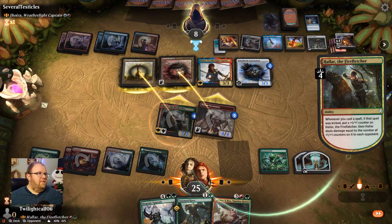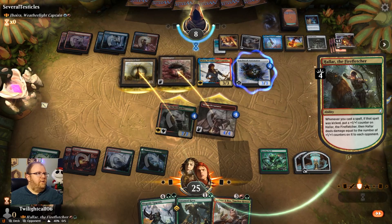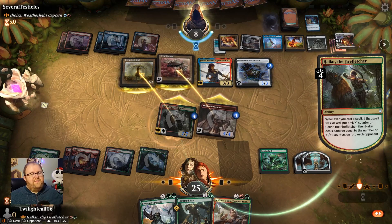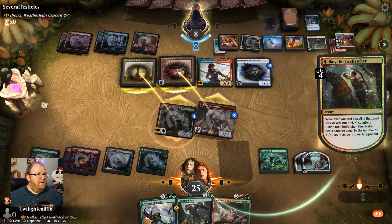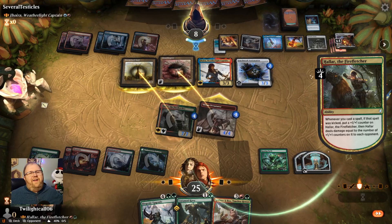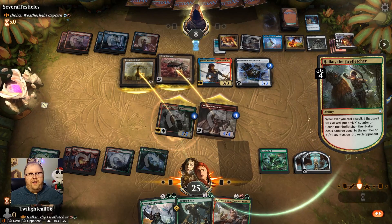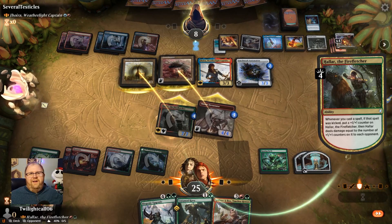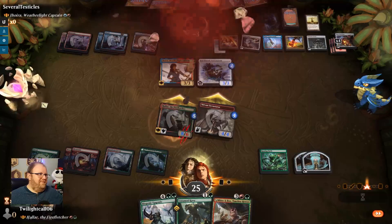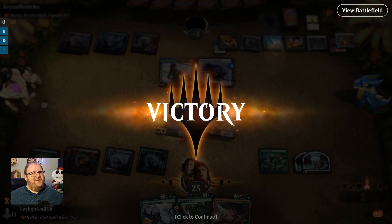They have to have a bounce spell, because the kicker blast plus the Trample will kill them. Come on, buddy — I've gotta go. Don't rope me — don't be rude. Ropers are just about as bad as counterspell players. So as we sit here and wait for them to rope me out, the adventures with Hallar the Firefletcher will be continued in the recording — probably tomorrow. For now, I've got to get my child off the bus.